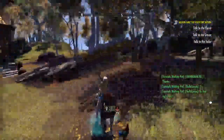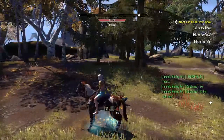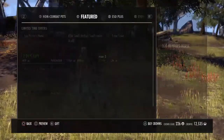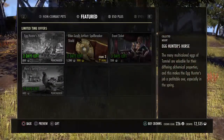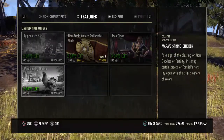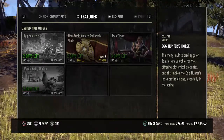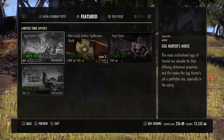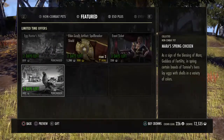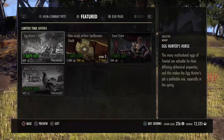So he goes hand in hand with the whole Easter basket theme. And he's relatively cheap right now — he's only 850 crowns or 400 crowns. It's a cheap deal. And then he's only around for the Easter weekend, and then he's gone, him and the chicken. So if you missed out on the chicken last year, like me, you can always get it this time around, which is what I did.